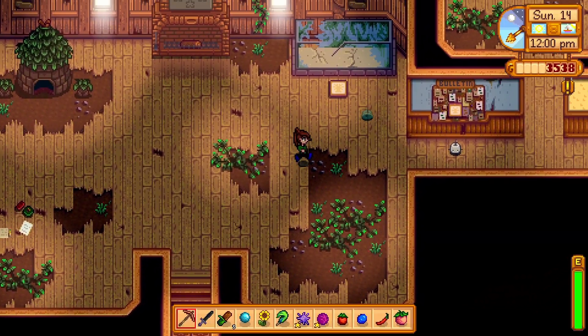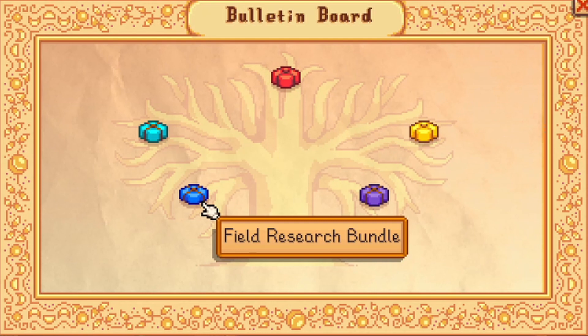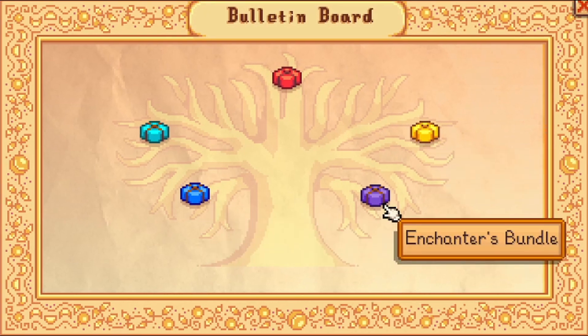The Bulletin Board contains five bundles: the Chef's Bundle, Dye Bundle, Field Research Bundle, Fodder Bundle, and Enchanter Bundle. The reward for completing all of the Bulletin Board bundles is two hearts with every non-dateable villager who you have met in person.